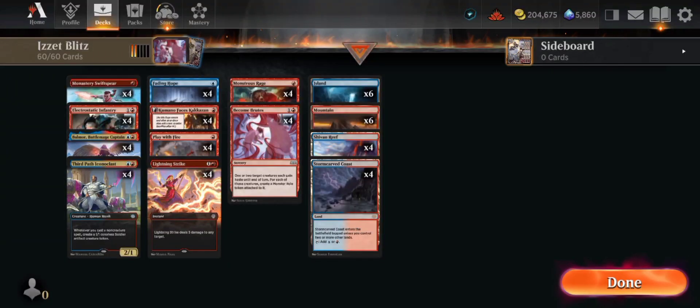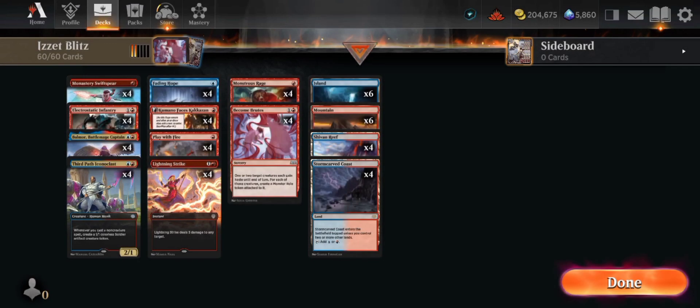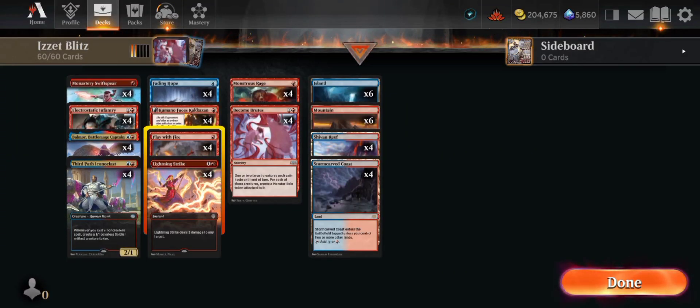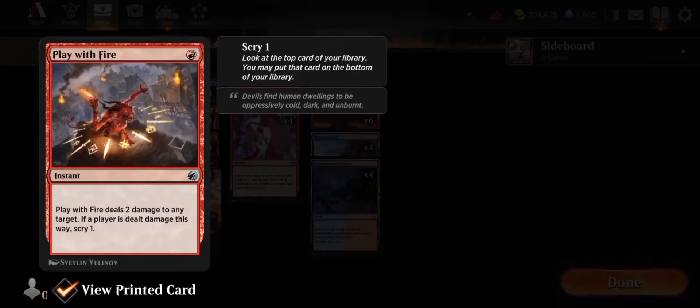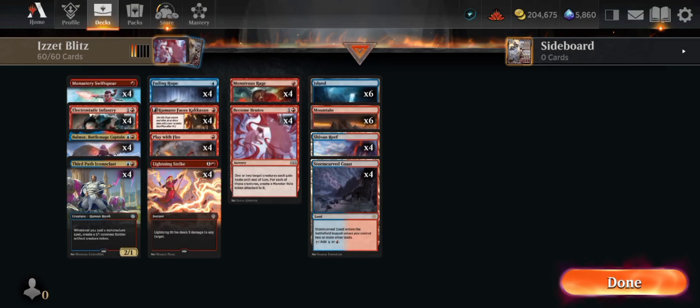The second column is the Staples. We already know those, so we're just gonna hover over the second column. These are the Staples — Spell Slinging ones. We already knew those, so it's standard.